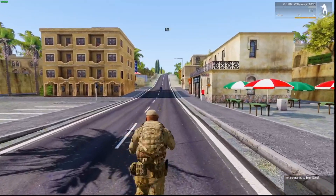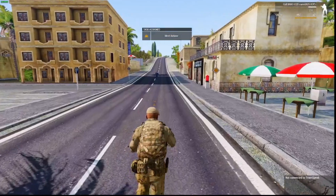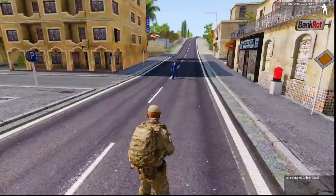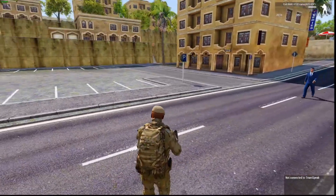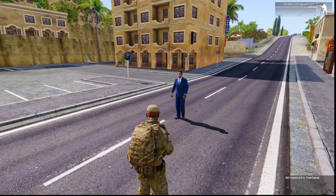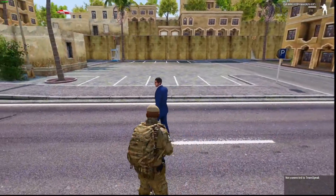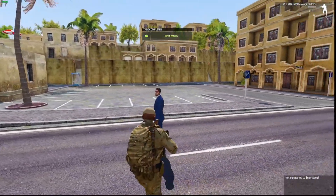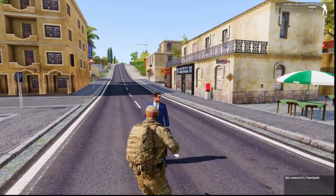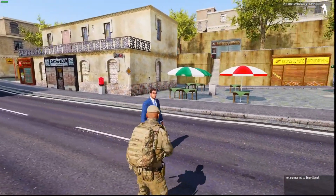I'm in the mission, walking towards the task. I've been assigned the task and I'm actually inside the trigger that completes the task, but the task is not yet completed. It won't be until this guy is also inside the trigger — and there we go, task is completed, because both variable names S1 and R1 are inside the trigger.